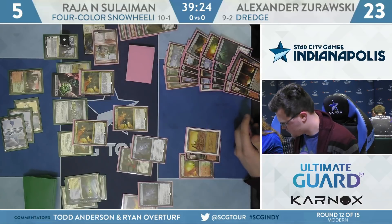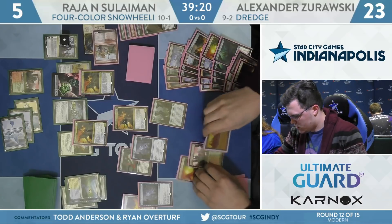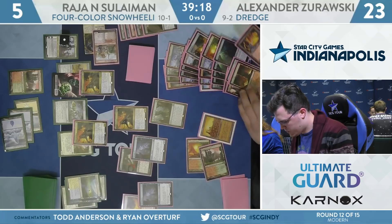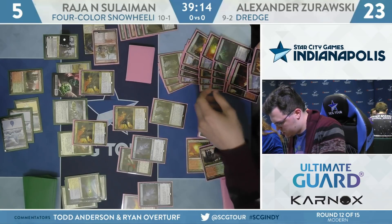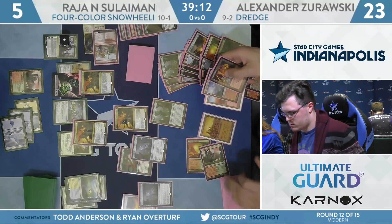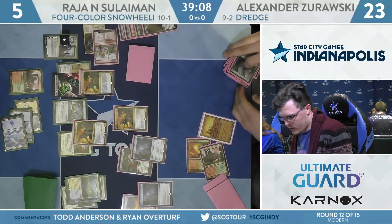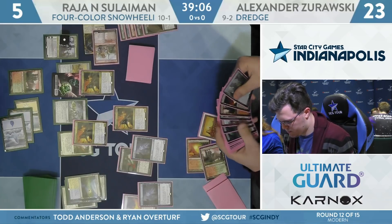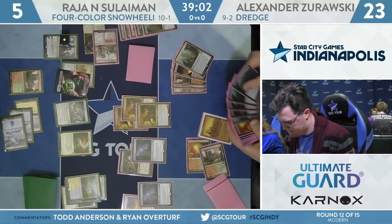Batterskull on the Amalgam will put Suleiman to nine, block on the other creature, and he has six power coming across otherwise — so he needs three more damage this turn. Two Bloodghasts would do it. Can Dredge some lands, cycle Forgotten Cave before attacks, potentially hit a couple Bloodghasts, then play a land for the turn. Life from the Loam finds Forgotten Cave and a couple other lands.